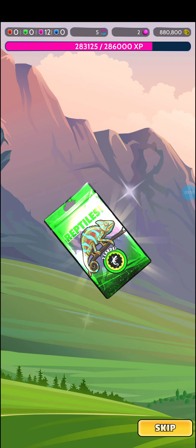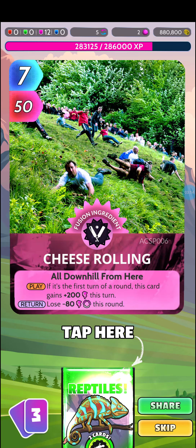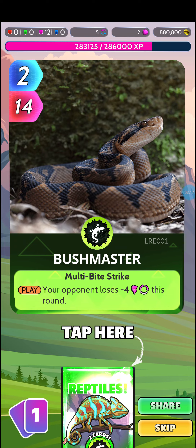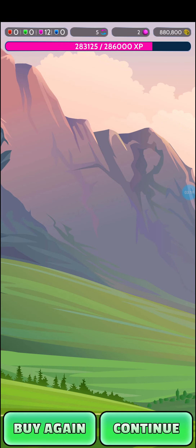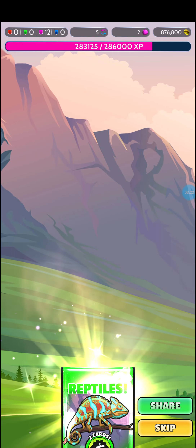Now we're at odds, or above odds. This is 11 packs in. Pack 11: Leopard Gecko, Cheese Rolling, Hog Fish, Bush Master, Panther Chameleon. Oh gosh — we've got 3 reptiles but not the tortoise.